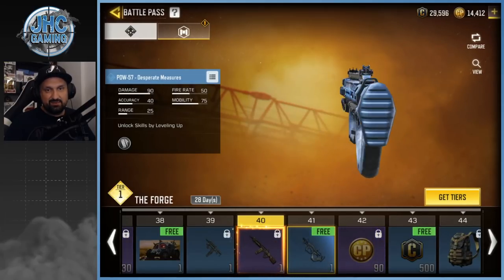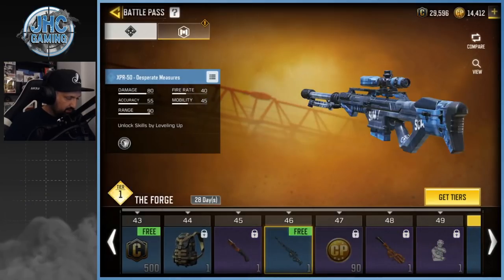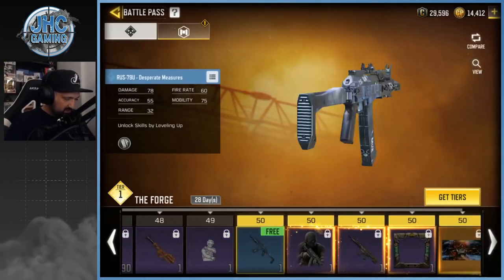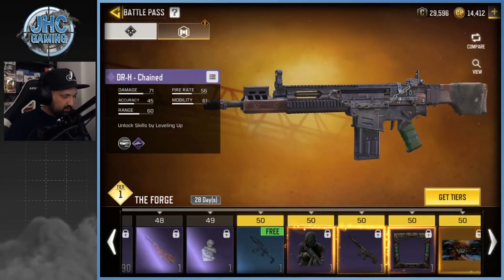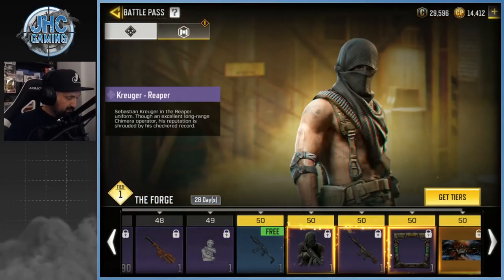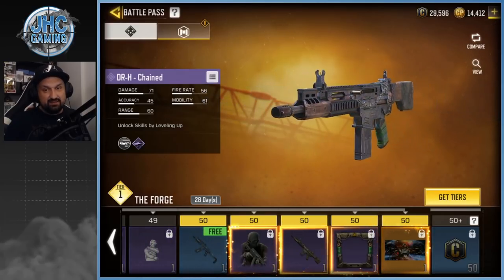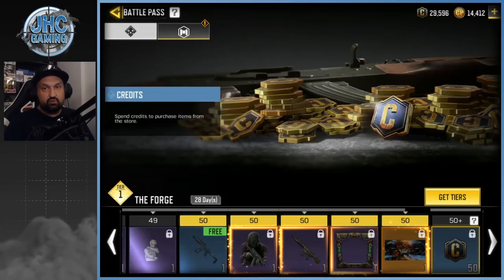There's an epic AK117 called Kit Bag — new model, nice one. A free PDW called Desperate Measures — pretty decent, I love that gun. More credits. There's an XPR-50 — not a fan, but some guys use it. There's an emote called Rage Quit — yeah, I saw that one on Reddit. A free RUS-79U — pretty cool. And at tier 50 we get the epic DRH, the Kruger Reaper — the good stuff is at tier 50.